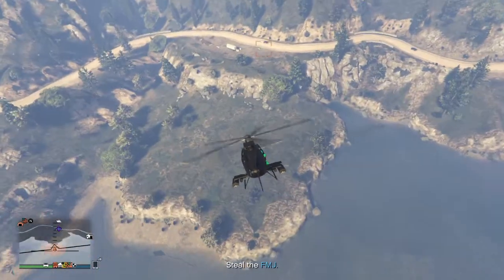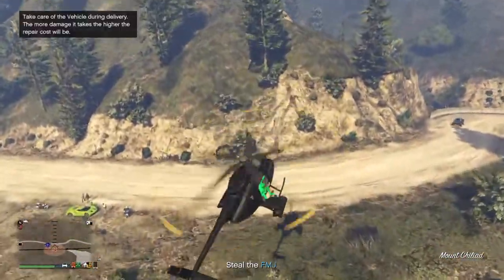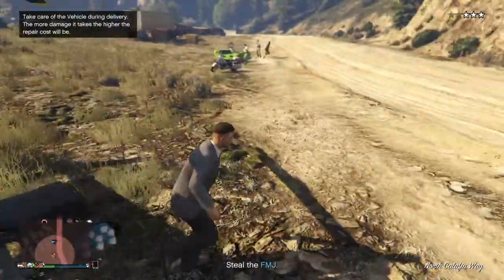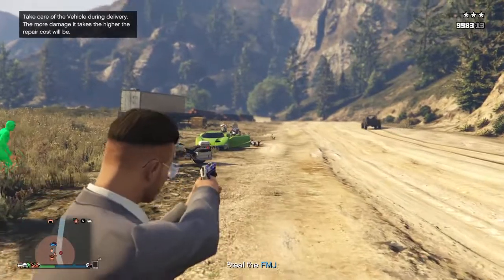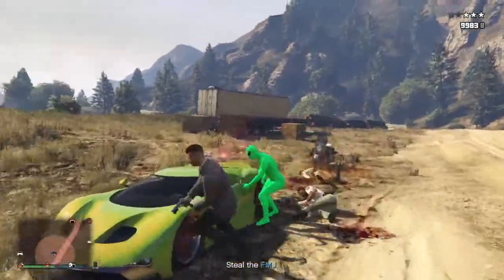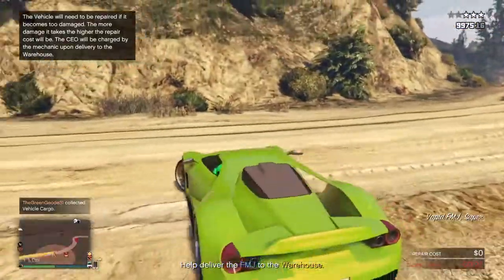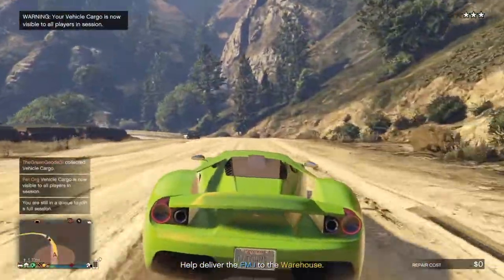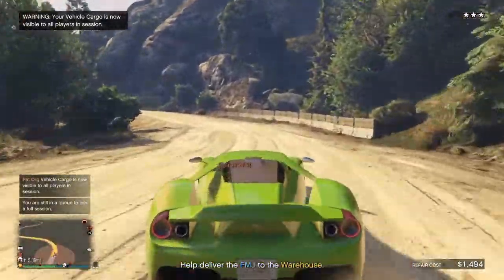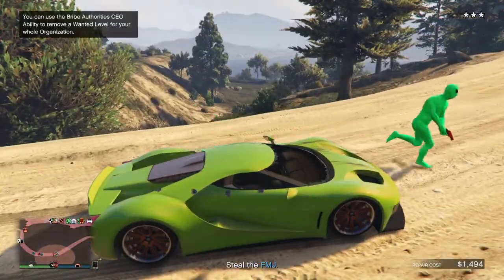We're going to start descending right here — luckily it's just right here. Now we've got to kill everybody. Kill the cops without shooting the car or setting it on fire, because that's grass and it'll set the whole car on fire. You really want to be careful because whatever damage you make, it's going to come out of your account — there's $1,400 already. Let me drive.